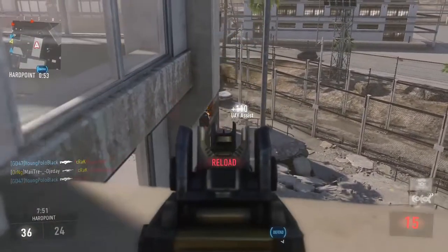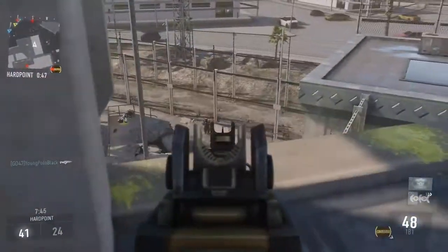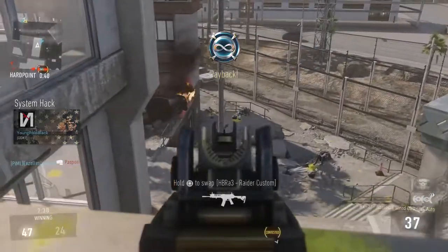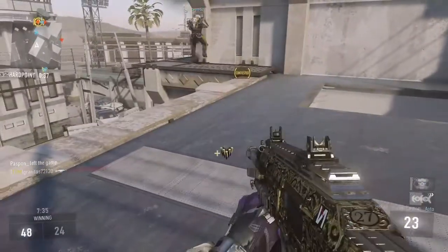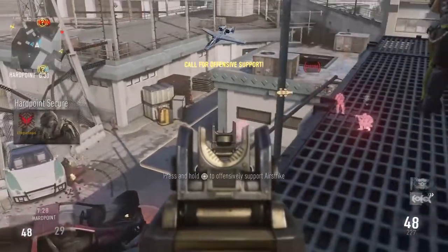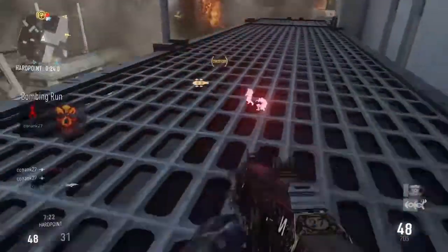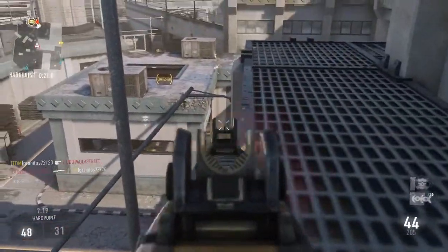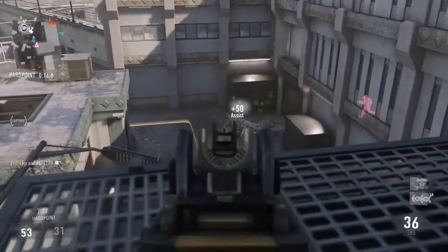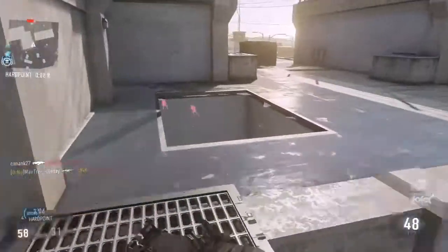I'm picking people off their spawns easily — I don't really want to get into a gunfight, and that's the key to getting an easy DNA: don't get involved in gunfights. Right here the hard point moved into that small building and I'm wall banging people through the wall. I tried it and it worked — I was excited that it actually worked, so I learned something new.